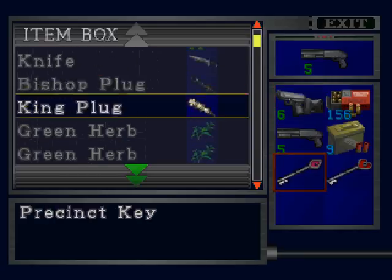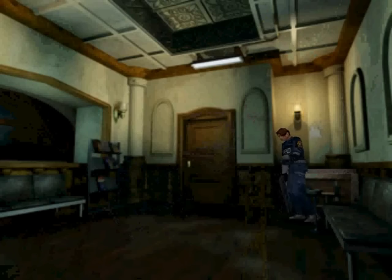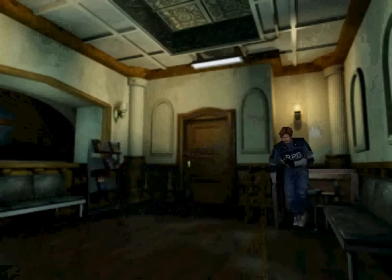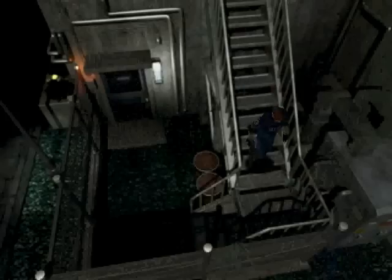I think we just need the heart key here — the diamond key is later. Actually, I'm just going to take them both just to be safe, because I forget exactly. I don't want to have to come all the way back and waste time. It's better to bring it with me and maybe miss an item and have to get that later than have to come all the way back up here, since there are storage places on the bottom floor too.